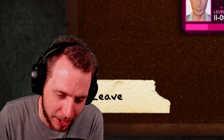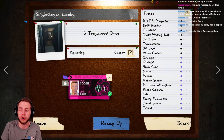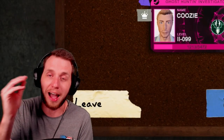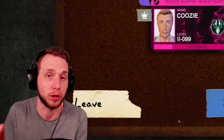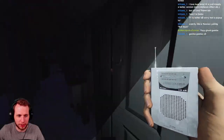Welcome back to the complete Phasmophobia equipment series. In this installment we're covering the spirit box - all tiers, which one is the best, tips and tricks on how to use it, and covering all the ghosts that require spirit box evidence.